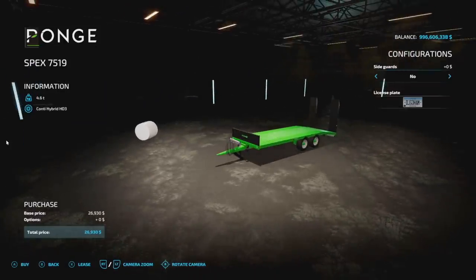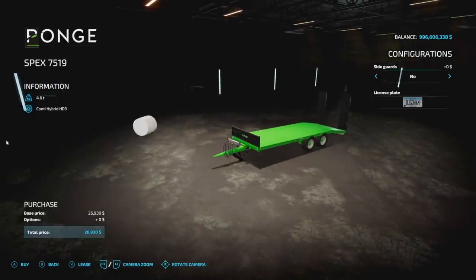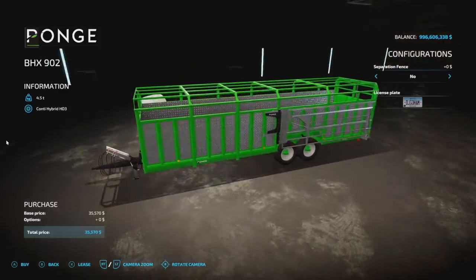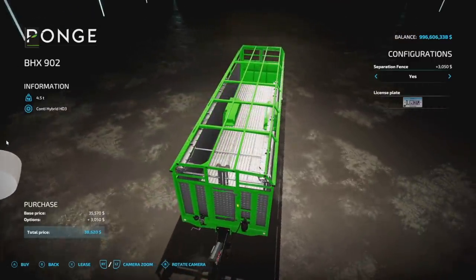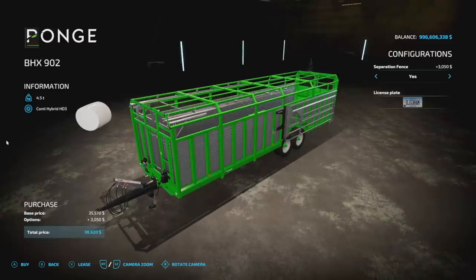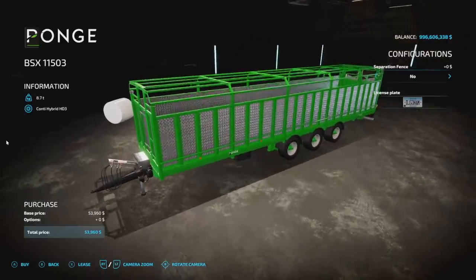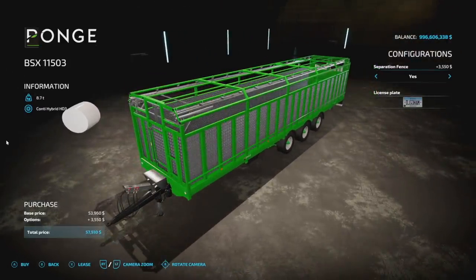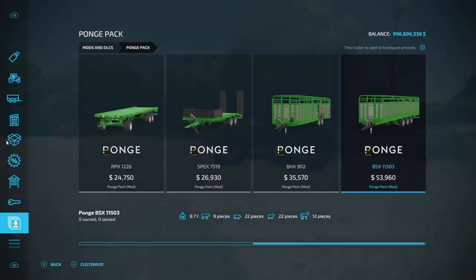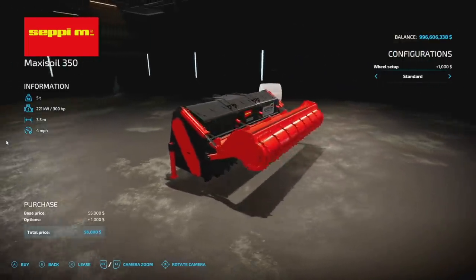The pack also includes the SPEX 7519, a vehicle transport trailer — not an auto loader — which can hold two small tractors and one medium or one large vehicle, at four slots. Then there are two animal trailers: the BHX 902, with a separation fence option, holds seven cows, 16 pigs, 15 sheep, or nine horses at five slots. The larger version at seven slots holds nine cattle, 22 pigs, 22 sheep, and 12 horses. That is the entire Ponge Pack from Universe Simu Modding.